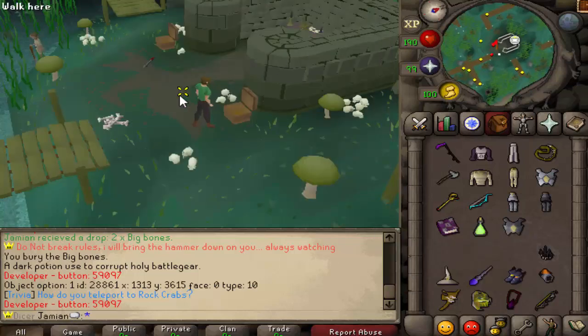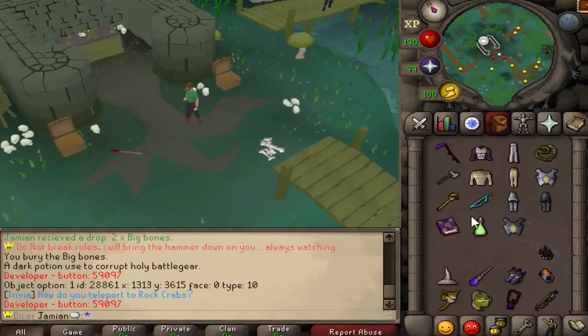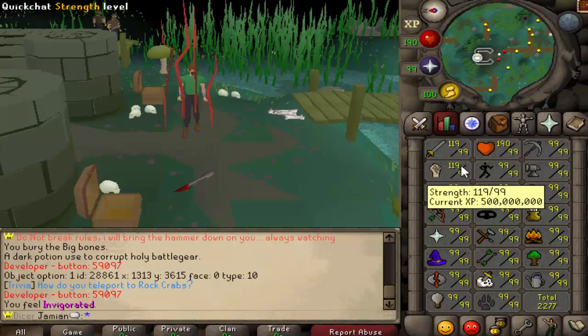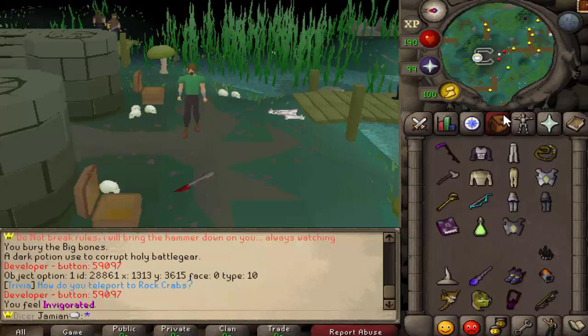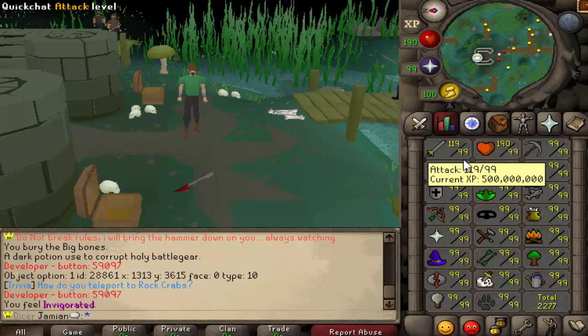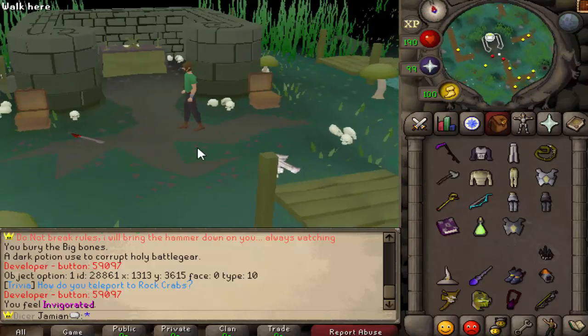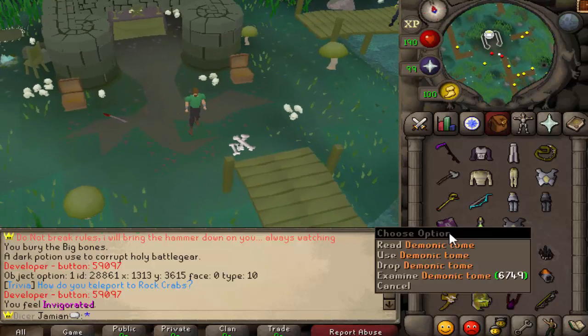The Demonic Tome is dropped from Sliske. It basically is the melee version of the Imbued items — so infinite strength pots, basically. It does not do defense and it only goes to 119, but that should be pretty cool.